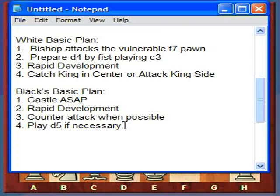Fourth, play d5 if necessary. In these types of games like the Italian game, the move that can disrupt white's quick attack chances is if black just plays d5 - either as a sacrifice, or if white sacrifices a pawn, you play d5 and get the pawn back, and it's going to sort of trip up white.